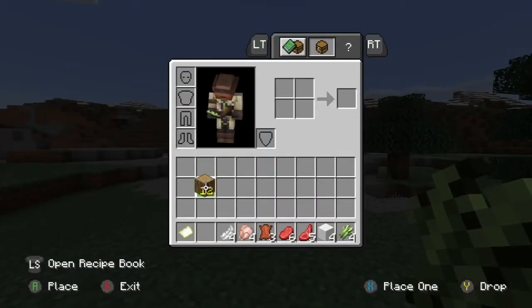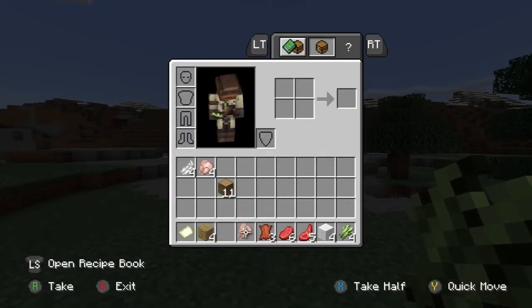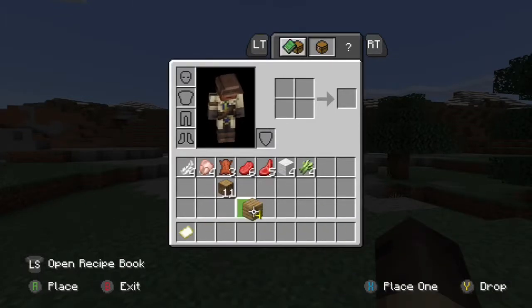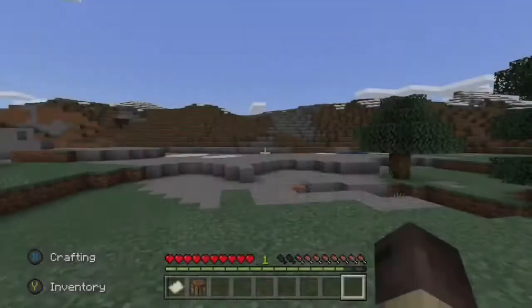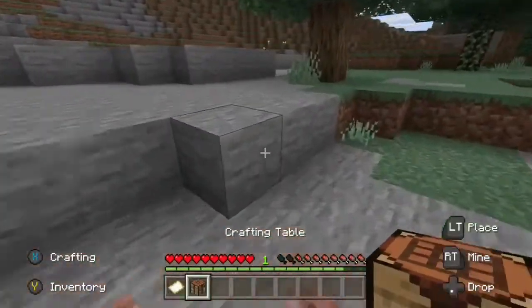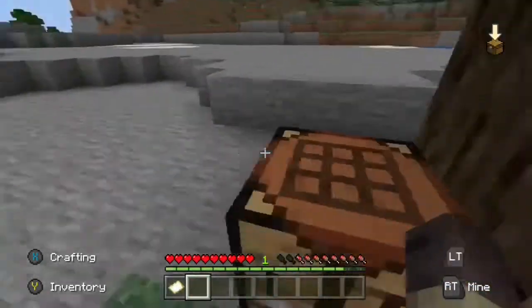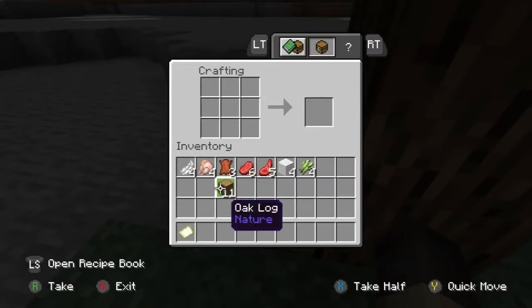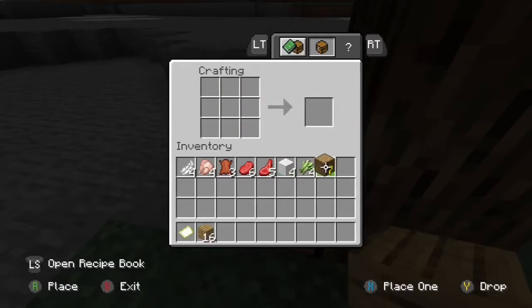Our blocky hero begins to craft something for use. He stores all of his items in his inventory and leaves his hotbar open for new items. He selects the crafting table in his hotbar, places it down, and crafts oak planks to use.